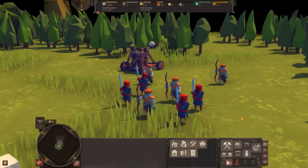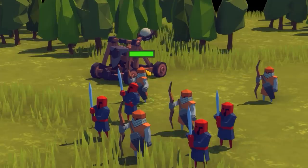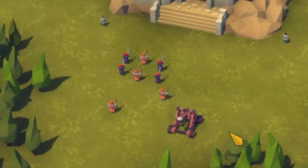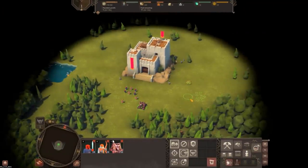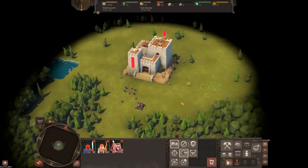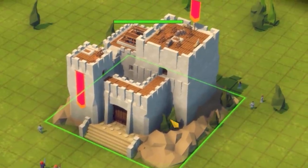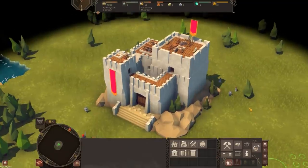Oh, and this army — they're not sieging the castle. These swordsmen, archers, and catapult are not sieging this castle. That is my army. Today, we are going to be beset upon on all sides by an endless horde of the undead.